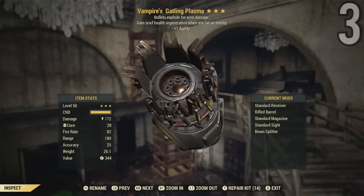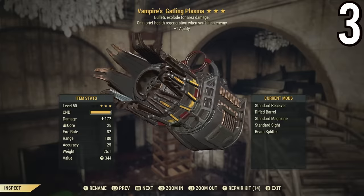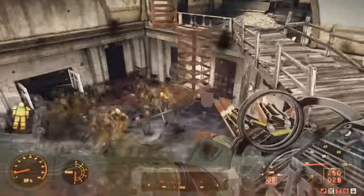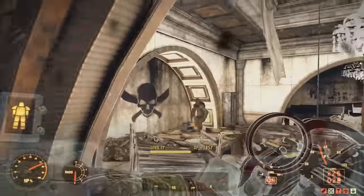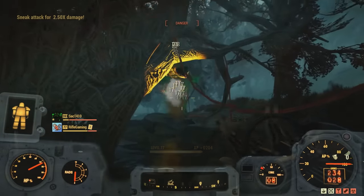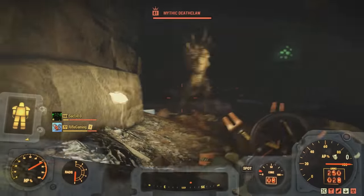This eighth legacy weapon is for all you tank builds out there. I have a Vampires Explosive Plus One Agility Plasma Gatling Gun. Look how fast my health regenerates from this mob of ghouls attacking me within the Charleston Capitol building — that is nuts. Not to mention it absolutely destroys heavily armored enemies, since it's mixed with explosive as well as energy, so it penetrates right through highly armored enemies. That's probably another reason Bethesda removed the explosive effect off energy weapons — it was extremely overpowered.